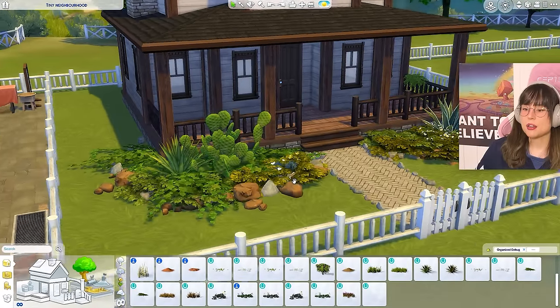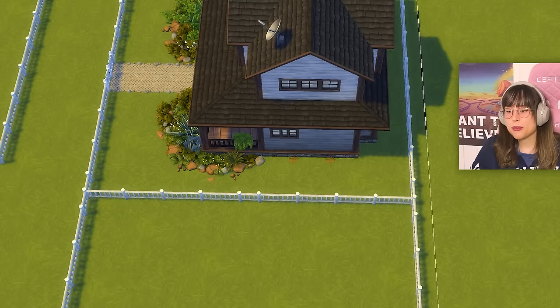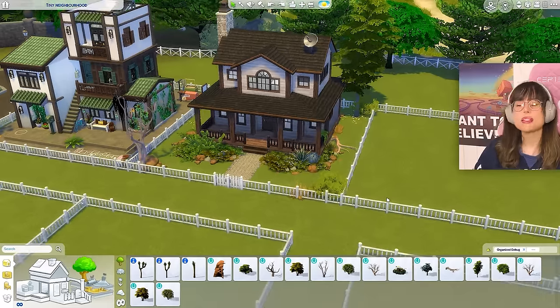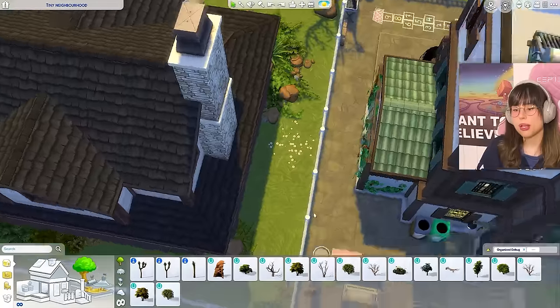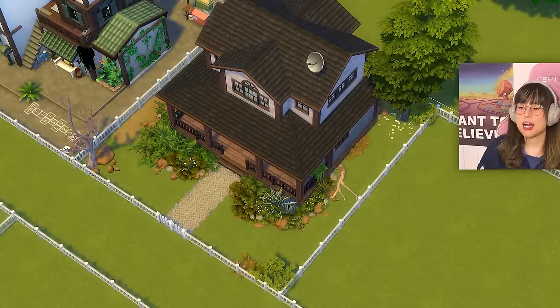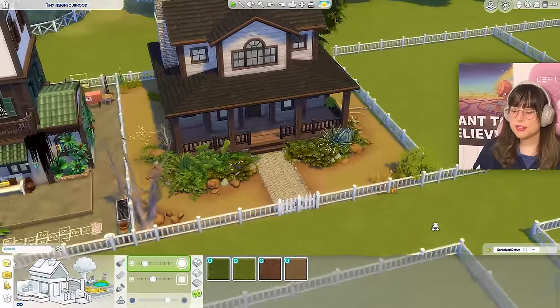Some of these are hot climate plants — I'm not an expert but I'm going for it. Adding more plants around the whole house, putting up some dead trees and rocks. Finally, adding terrain paint to make it more desert-like, fitting for a warm-climate ranch. Here's the outside, all painted up!